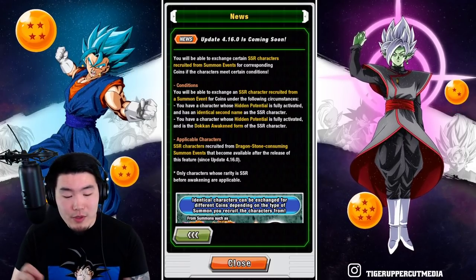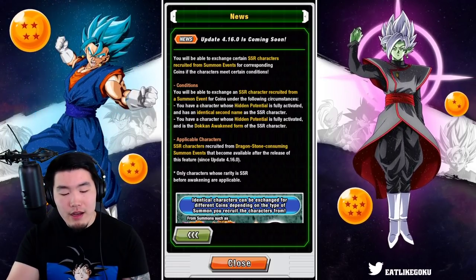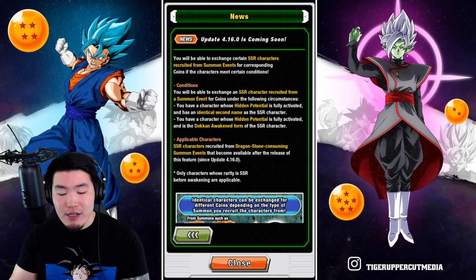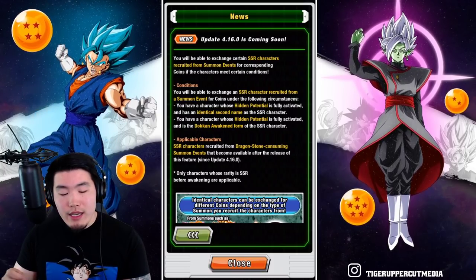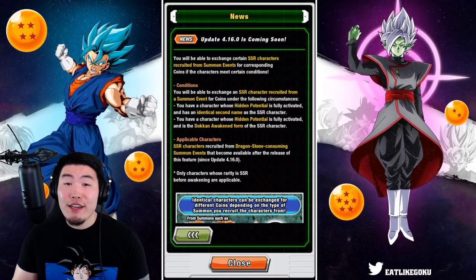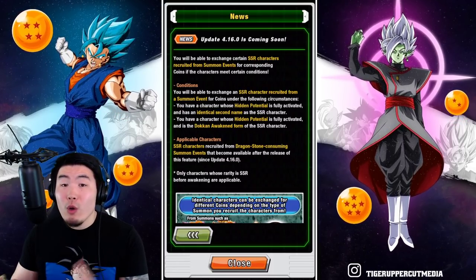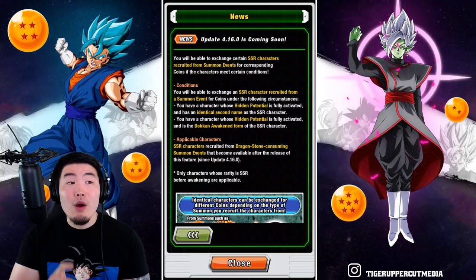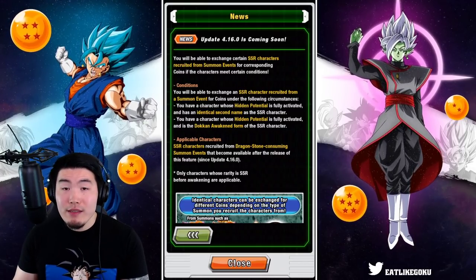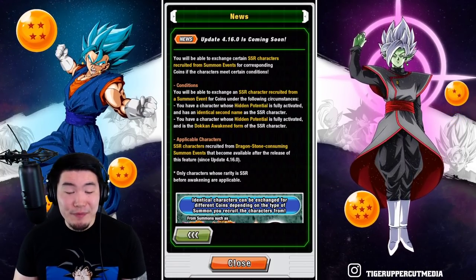The conditions are: you will be able to exchange an SSR character recruited from a summon event for coins if you have a character whose hidden potential is fully activated and has an identical second name as the SSR character, or you have a character whose hidden potential is fully activated and is the token awakened form of the SSR character. Basically, you need to have that SSR or awakened form fully maxed out — rainbowed — in the hidden potential system before you can exchange that SSR for coins in the Baba Shop.